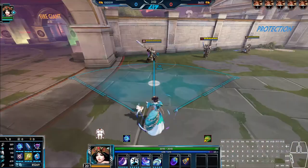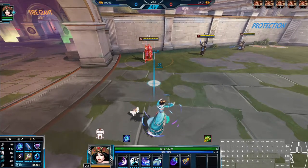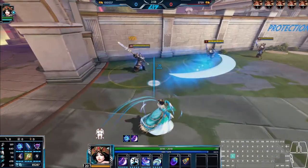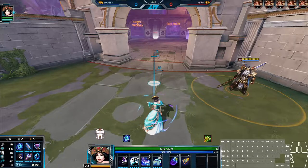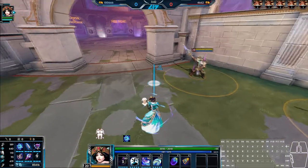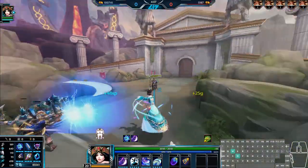Since you gain movement speed whenever you cast this ability, you can simply spam it while you're being chased to get away quicker. While the mana cost of spamming this ability consistently for wave clear, poke, and as a getaway tool may seem daunting, it's something you'll have to do as Chung-Gah to stay relevant. Ability 1 will cause you to run out of mana quickly, but you have to do it to have any sort of presence in the early game — hence her popularity in the solo lane thanks to the blue buff.